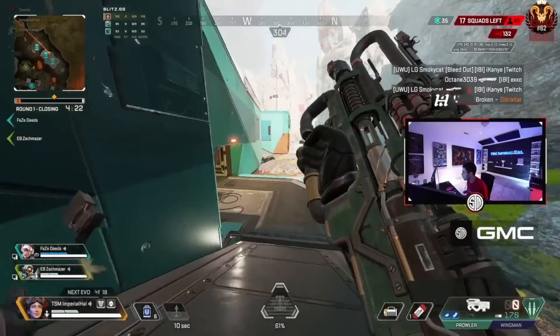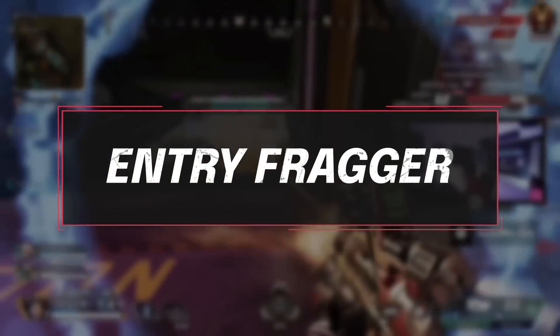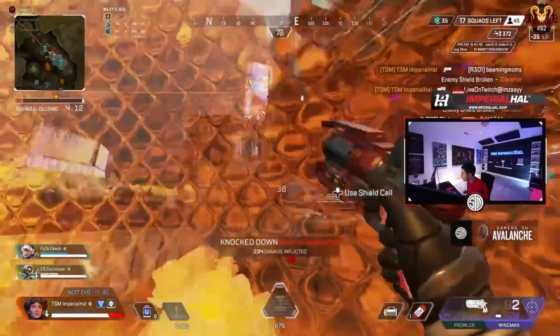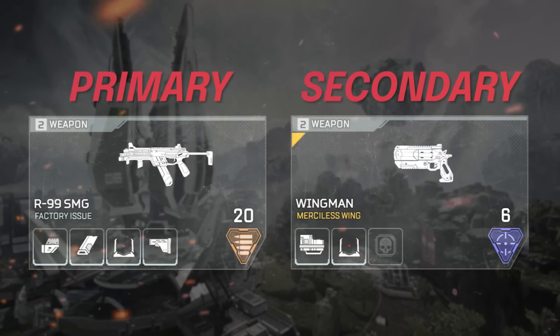With that out of the way, let's hop straight into things, and what better place to start than the Entry Fragger? The Entry Fragger is the first one into the fight. They are doing a lot of up-close and medium-range fighting, so their weapons have to reflect that. That is why for these guys, I'm recommending the R99 and the Wingman.